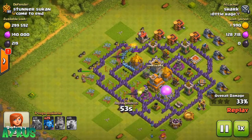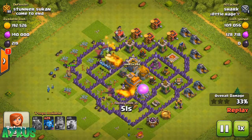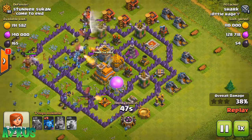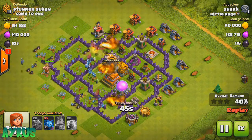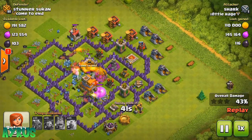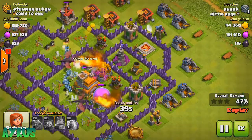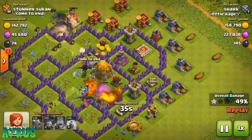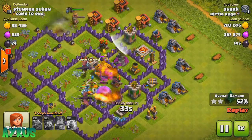Keep in mind I don't have my Clan Castle, which is why these aren't the best replays. If you have a Clan Castle, make sure you're taking Balloons or a Dragon. Drop the Balloons somewhere near that air defense to help take it down — that'll be pretty great.